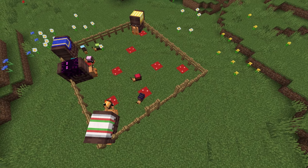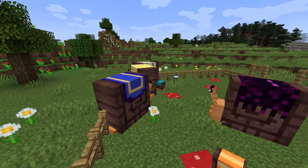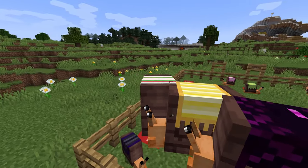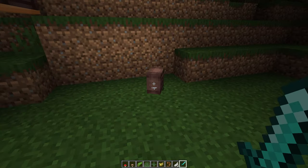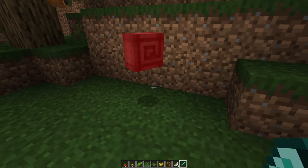Whilst easily mistaken for your typical neutral mob, these guys have been thought through very well and will make a faithful companion to any fabled adventurer and a welcomed addition to your bustling settlements. Snails are quite timid creatures, being afraid of pretty much every other mob. When threatened or under attack, they will retreat into their shell, making them pretty strong in the defence department.